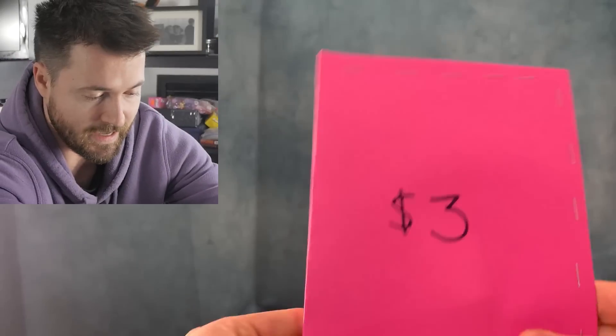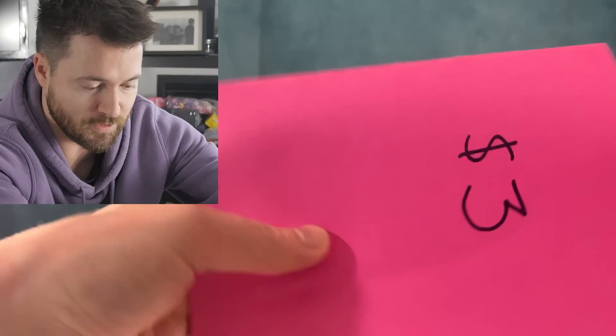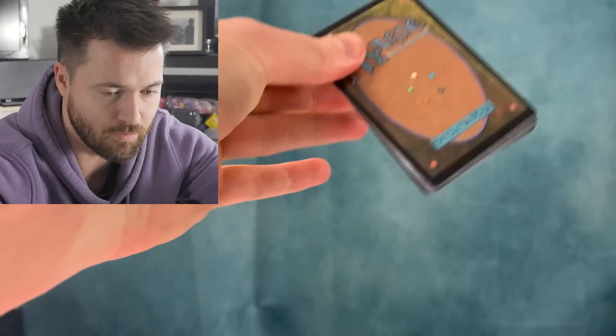Now we're going to be opening up a $3 Magic the Gathering booster pack. Guess what's inside — leave a guess down below in the comment section before I get into this. It is Crimson Vow! This is a draft booster of Crimson Vow, $3 on TCG Player. Let's see what we get inside.